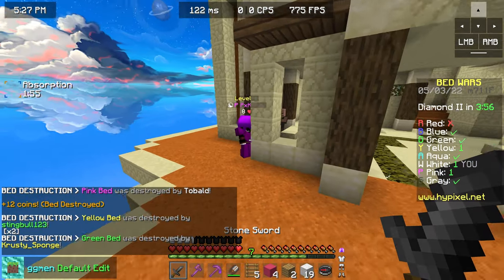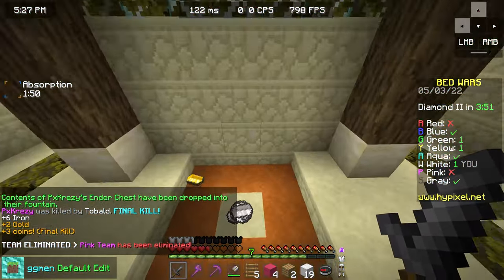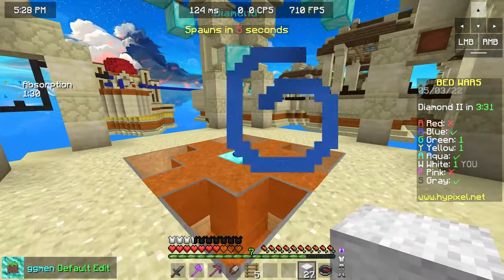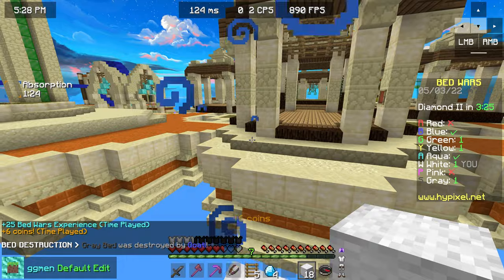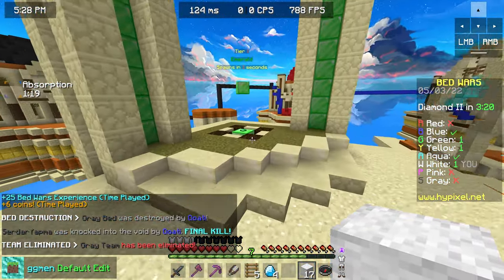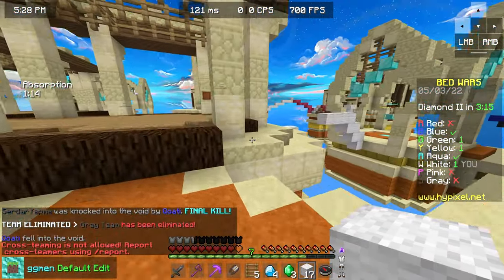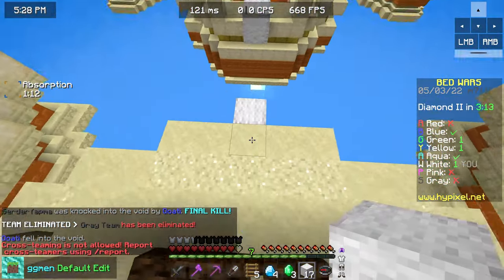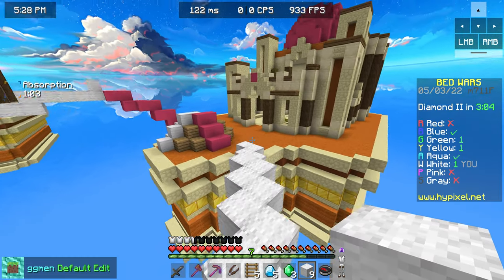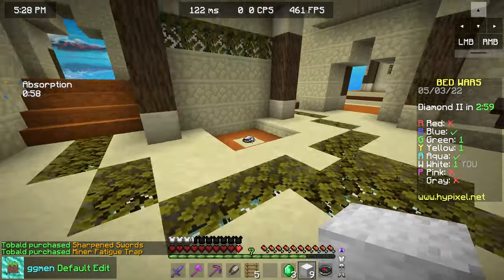Alright, here we go. We took out the first rush. Now that I think about it, it's probably pretty good that we lost our bed since now we have to go mid to get some emeralds - now we can show off mid. I hear a lot of explosions, that's scary. Here's a generator. I really like this mid - it's pretty flat but looks fancy. I also like the diamond gen and how close everything is together. I'm a fan of this map.